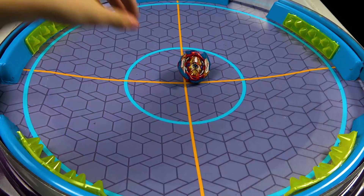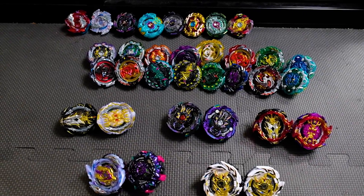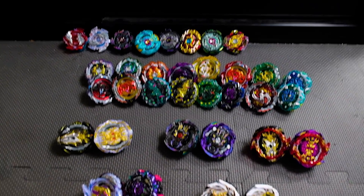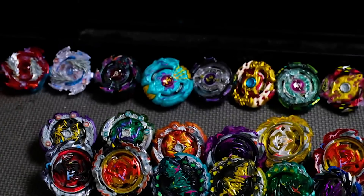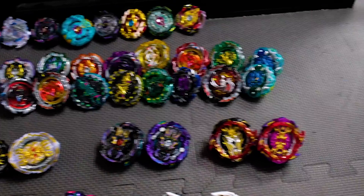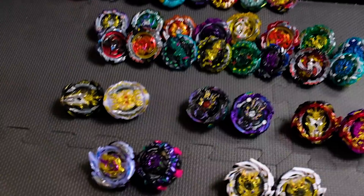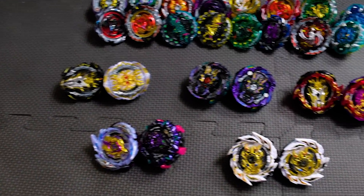I'm gonna let the other me explain it. So I have this section and I'm just gonna be explaining it here. The first row we see all the way there is gonna be worth one point. This next row where it has basically the Cho-Z layers, that's gonna be worth two points. Then after that, there's the GT section which is gonna be worth three points and four.